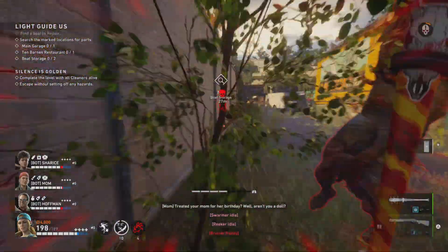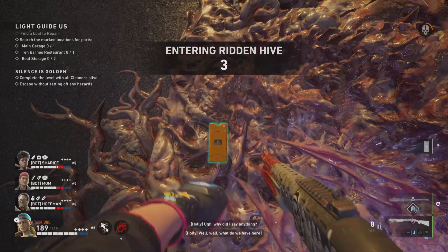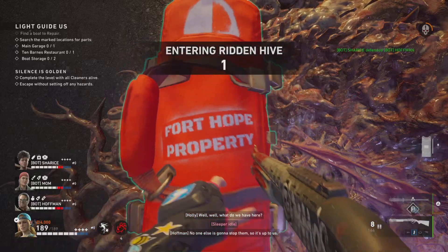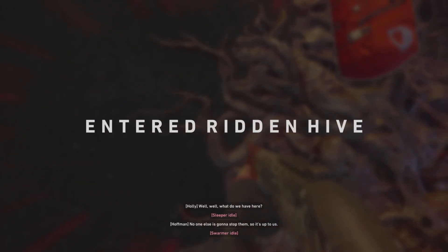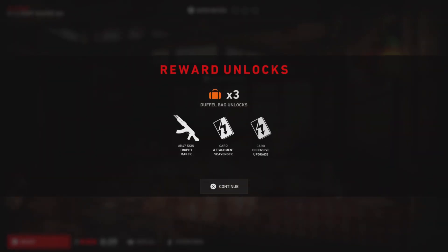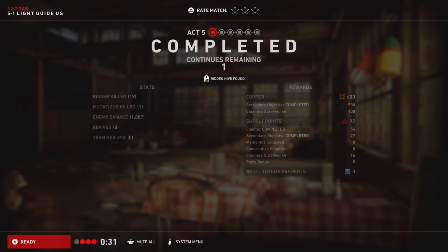Basically what you're going to do is stand over the duffel bag and then swap that out with the toolkit item while you're entering the hive — just do it over and over again real quick. It doesn't even matter if you have the duffel bag in your hand or not; once it enters the hive it still works. I did it both ways and it actually gives you three items instead of one, which is crazy.